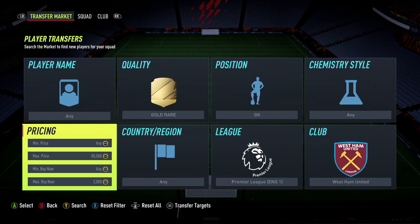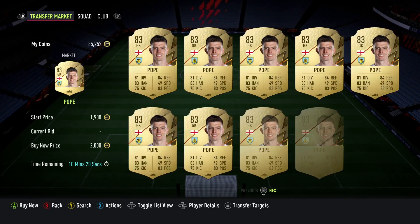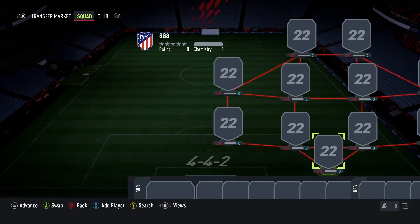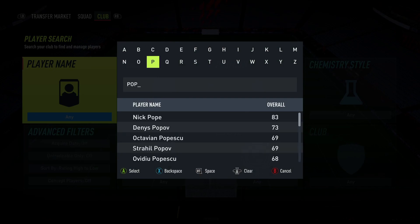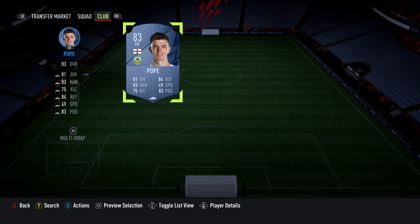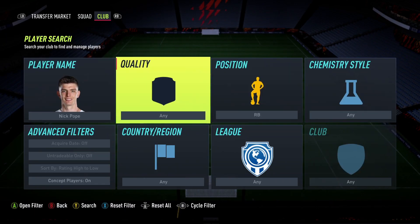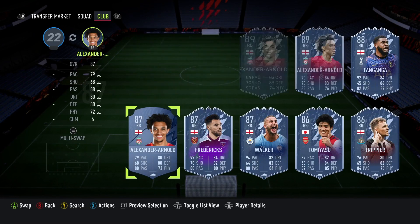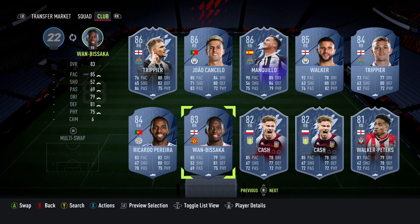We'll concept a little team out. We'll get Pope in goal and go for a cheap Premier League team that fits the requirements — no loans, no first-owned, all bought for less than 2,000 coins. For right back, let's check if Wan-Bissaka is under 2,000. We'll search the transfer market — Nelson, Semedo. I'd go with Semedo, he'll do the job.